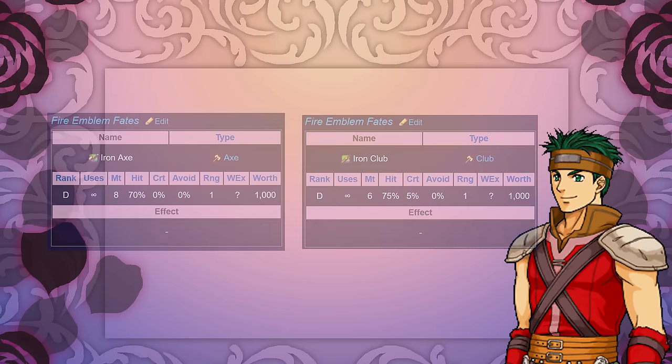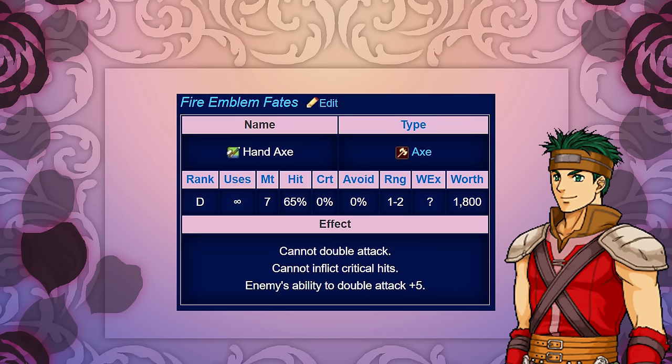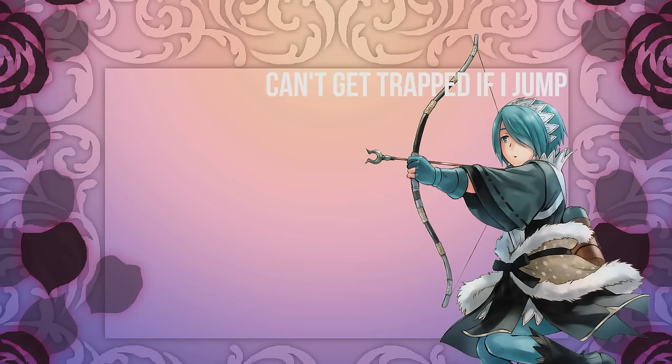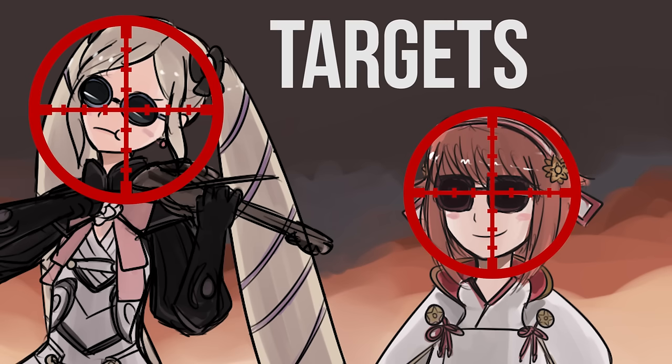Second we have the ranged axe of pretty much any Fire Emblem game, the hand axe. The hand axe has slightly lower damage and a lower hit rate. In Fire Emblem Fates, it cannot double attack, inflict critical hits, and increases enemies' ability to double attack. Now is the ranged upside of having a range of 1-2 worth it? Well, yes and no — it really comes down to who you're fighting. If you're fighting an archer, depending on the level difference, it could be a bad idea. But in general, using it to fight someone who cannot fight back at range, or a mage who will likely die in one hit, is ideal.